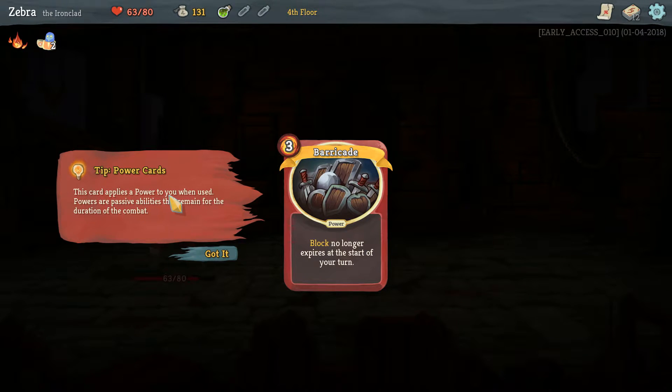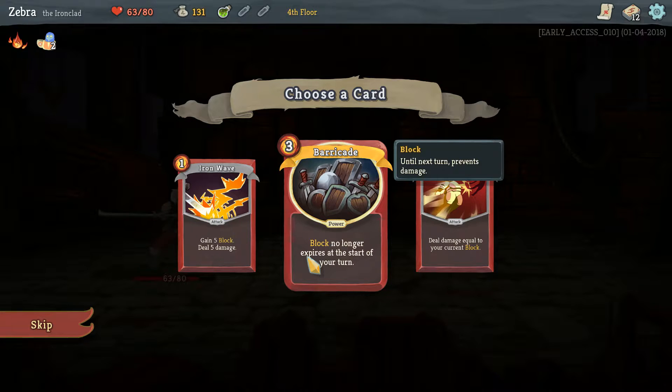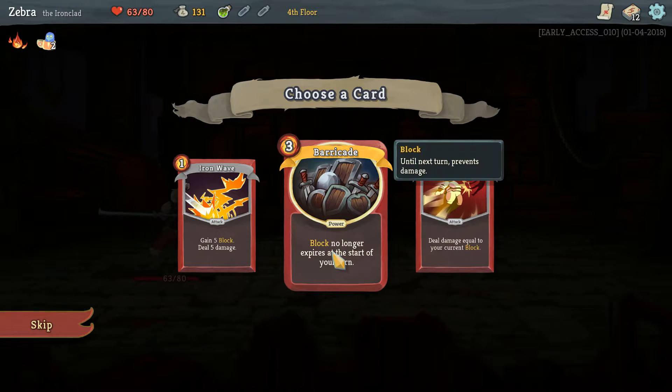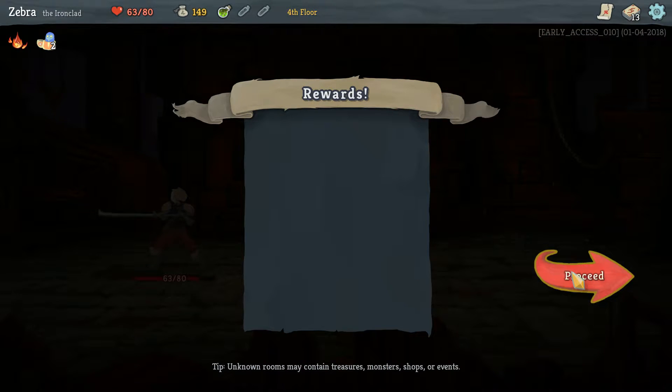Power cards: this card applies a power to you when used. Powers are passive abilities that remain for the duration of combat. We have this one — costs three, so it only lasts one. Block no longer expires at the start of your turn — Barricade, that's really good. We can also do Body Slam — deal damage equal to your current block, also really good. I feel like we need to get Barricade and then eventually Body Slam. We got 18 gold. Don't know what we'll use the gold on — maybe we can buy cards later.